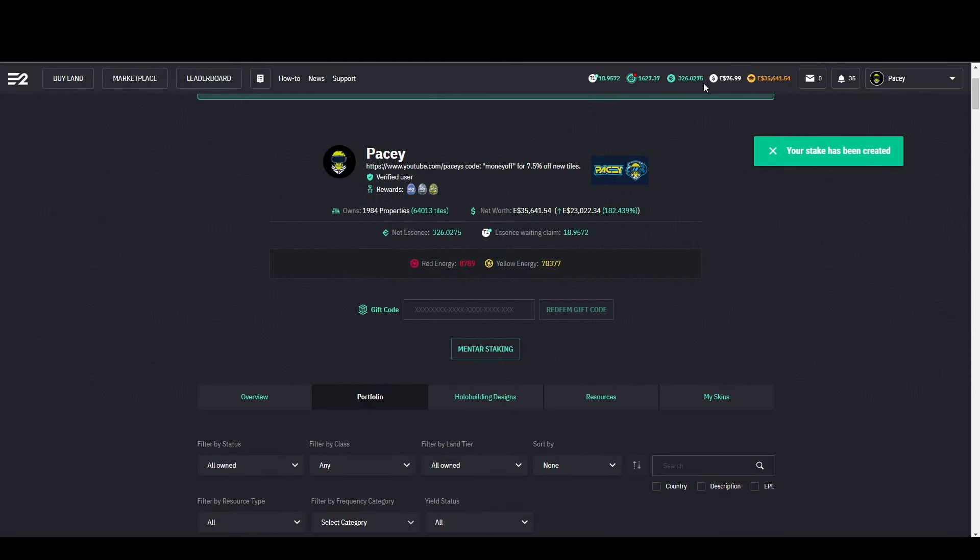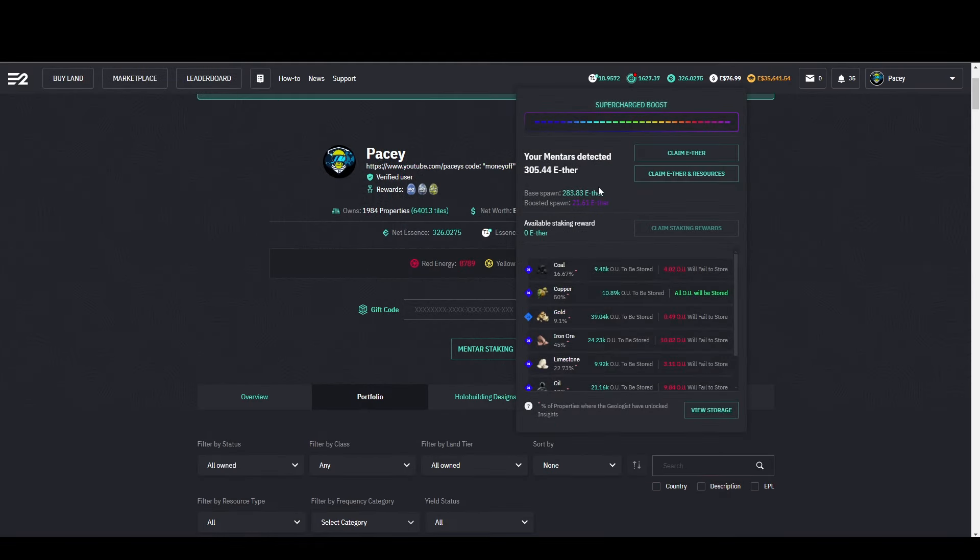To claim your stake and rewards, you will find a new button just under where we claim our ether. The staking rewards come in once a day and once claimed are added to your ether balance to either hold or convert.